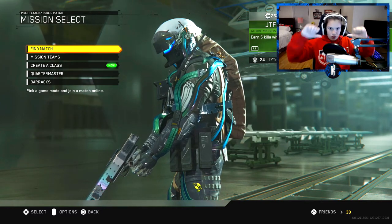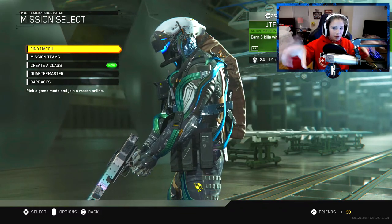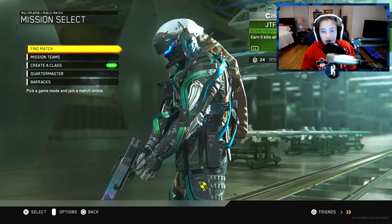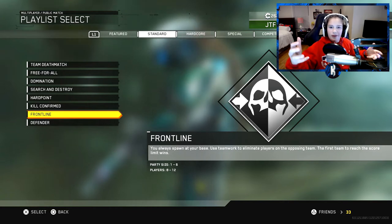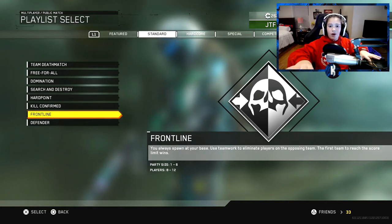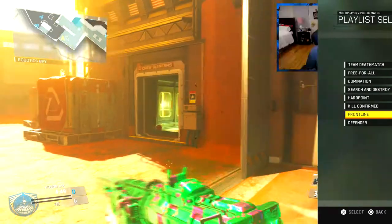So we're gonna play the worst game mode in Infinite Warfare — or I heard the worst game mode in Infinite Warfare — but it's called Frontline. Basically the spawns don't flip. It's kind of weird. We're gonna do it anyway, see how well we can do. Now I'm a bad player, you all know that. Let's give it a go.